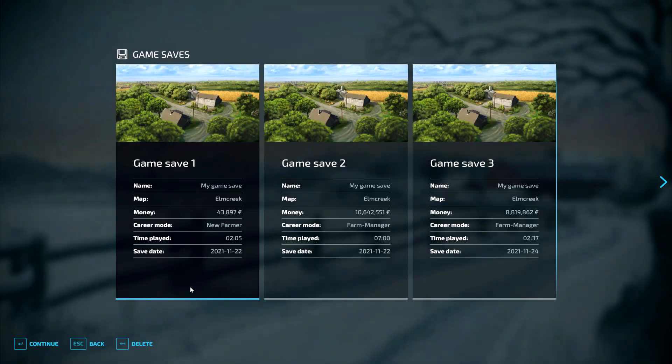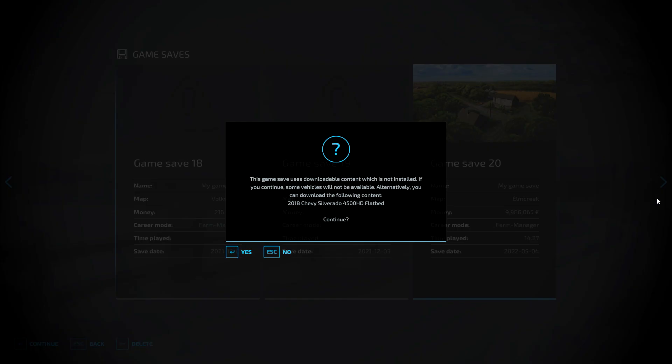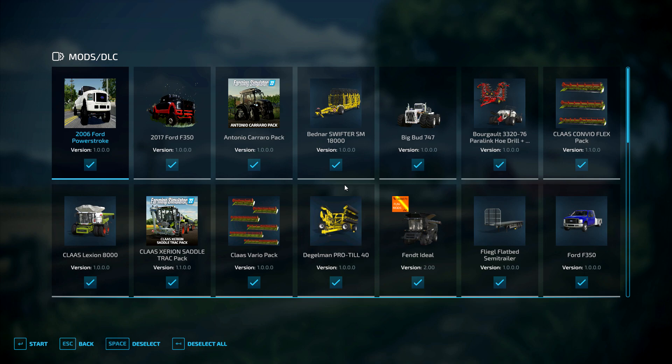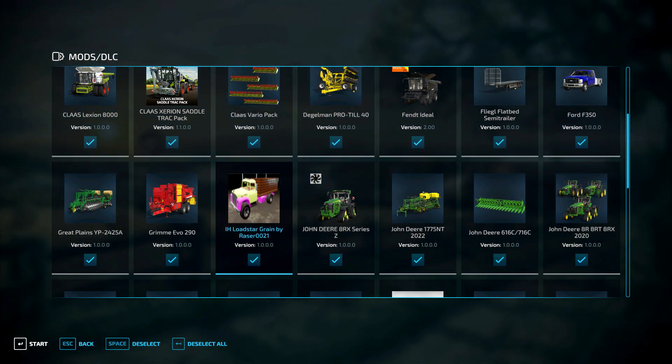Alright, welcome! Doing another mod review, this time of the IH Loader, green, by Rasko. Version v1.0.0.0. I always scroll down when I add one to find it, but right here it should be - yep. Add it, start it, and I'll see you in the game.